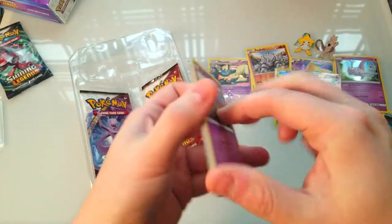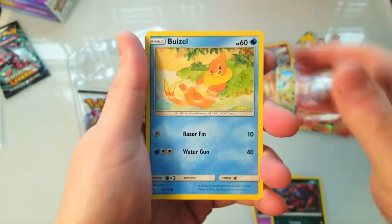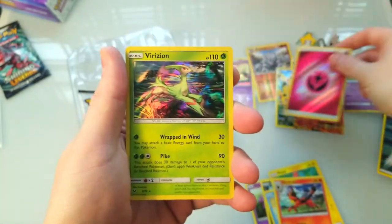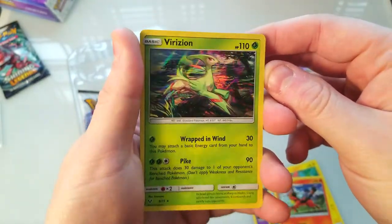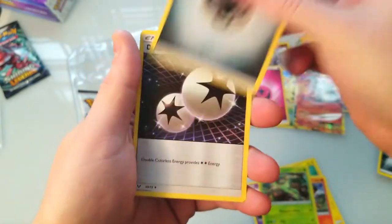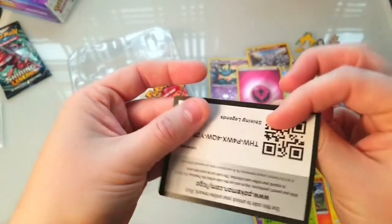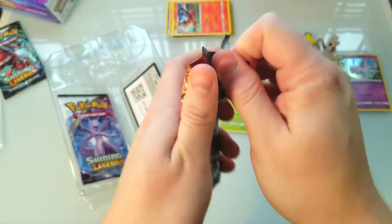Shining Legends — three packs in this one. I know we're guaranteed a holo or better, something like that. Let's just go through this one as is. Oh, holo energy — nice pull, that's worth a couple bucks. A holo Virizion — that looks cool, I like the look of it, very nice. Another energy, another energy, Switch, Venusaur, and a code card.